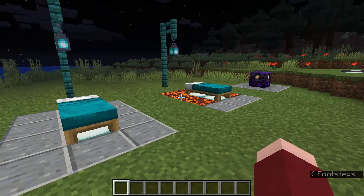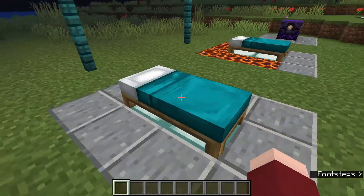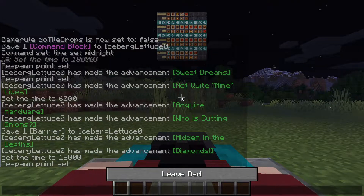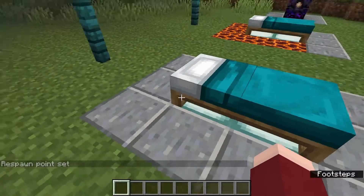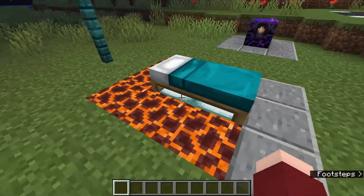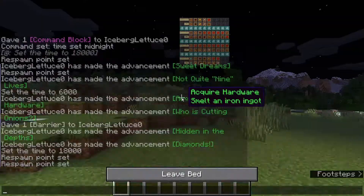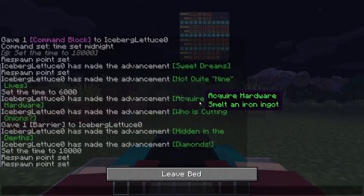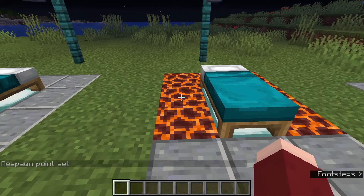Next up we've got quite a few changes to beds and the way you respawn. If we click on this bed from this side and sleep in it, when we respawn out of the bed we will be on the same side that we slept in it from. This will not work though if there are dangerous blocks around your bed, so even if we click on it from this side, when we respawn it will spawn us in front of the bed on these andesite blocks instead of trying to spawn us on these magma blocks.